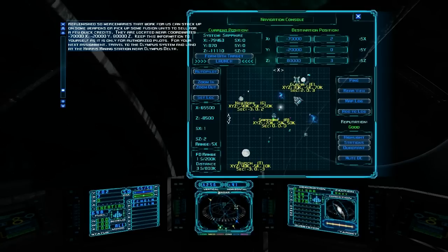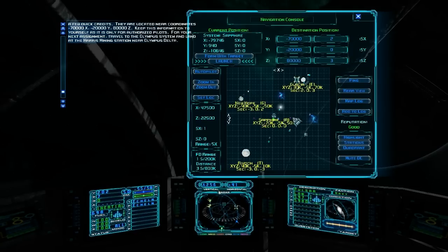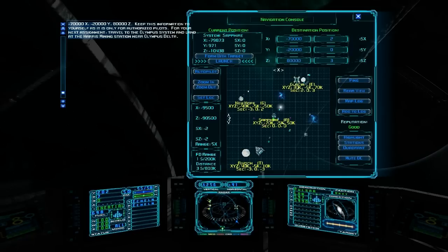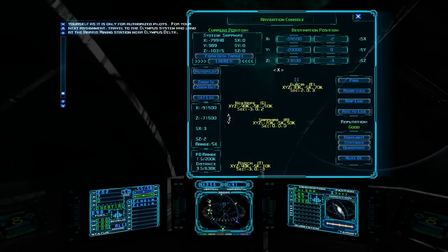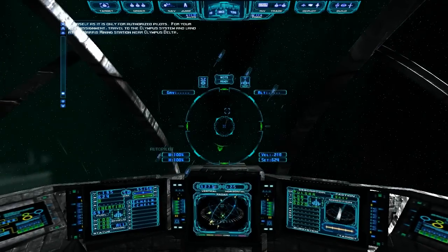Right now we have raw materials. From what I remember, manufacturing has the best price for raw materials, but technology is next. Technology has really good prices for diamond, maybe platinum. Manufacturing buys metal for a pretty high price. So we're going to plot a course over there and see how much we can sell that stuff for. It's too far for our fulcrum drive, so we're going to have to initiate the autopilot.